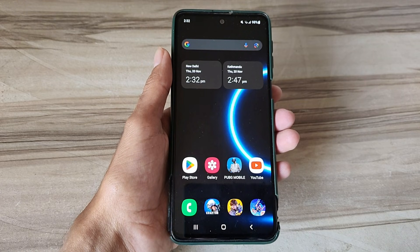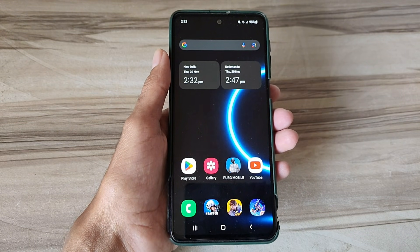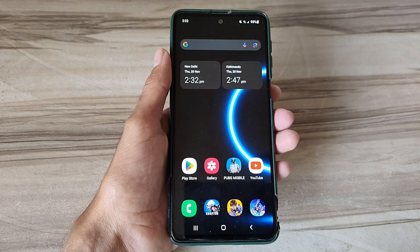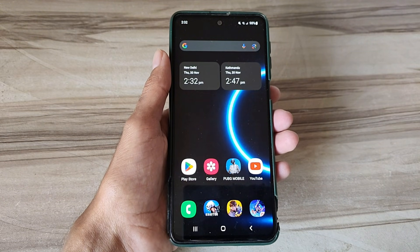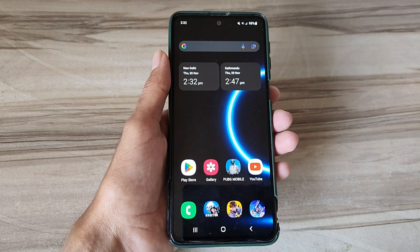Hello and welcome back guys to a new tutorial. Today I will give Android Snapdragon 999 mode. This Android Snapdragon 999 mode performance helps to increase your gaming performance and also increase your phone performance, fix lag, high FPS, high performance. So must try it. Let's start.